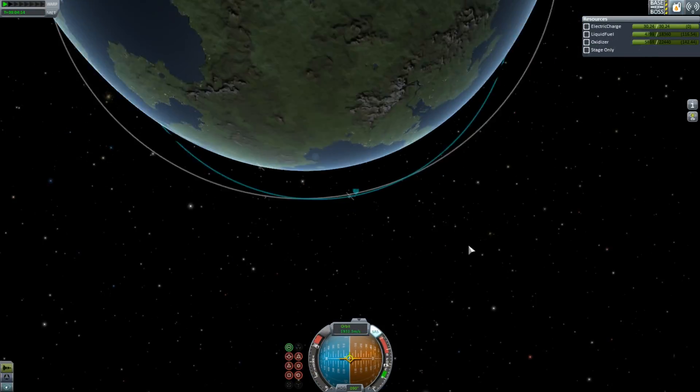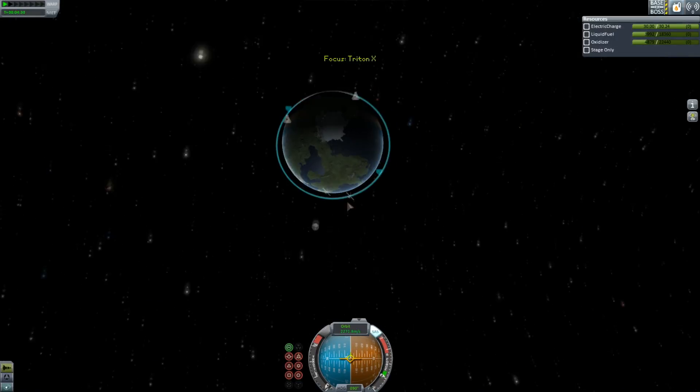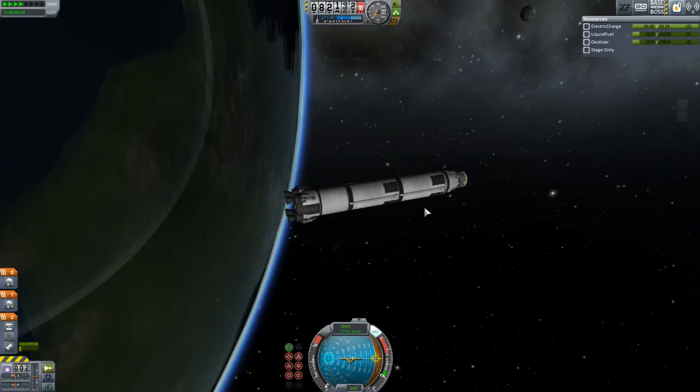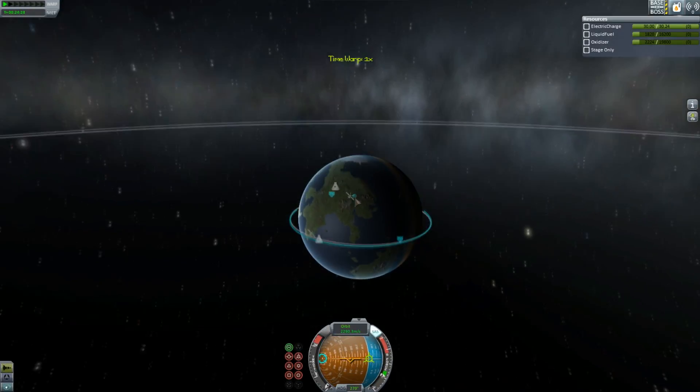Today we're carrying a 27-ton payload into orbit. You're probably thinking that's pretty small for that rocket, but you're forgetting that it has to land. You can see at the top there — there's my whole reusable instrument. There's air brakes, drogue chutes, normal chutes, RTGs, probably some other stuff.